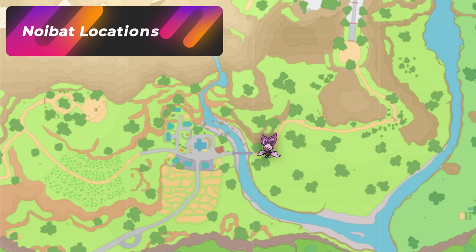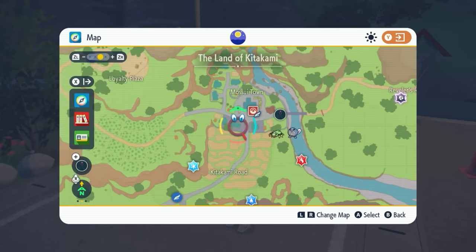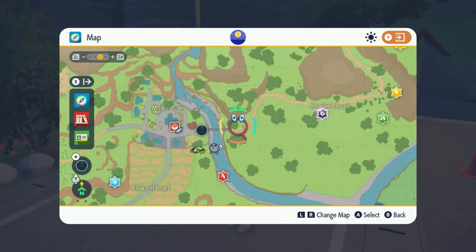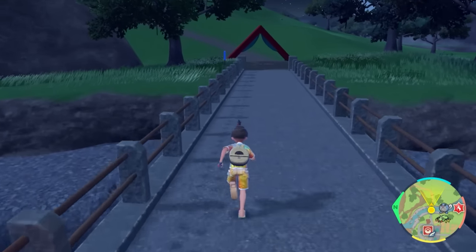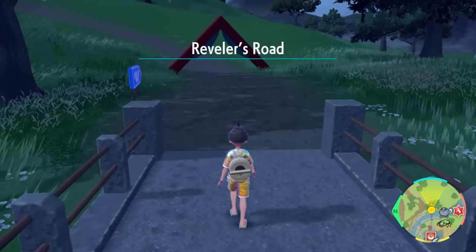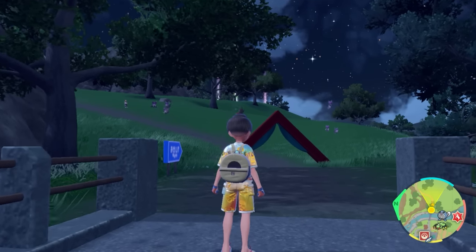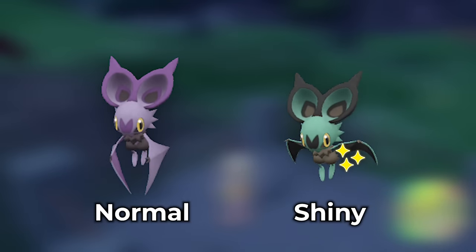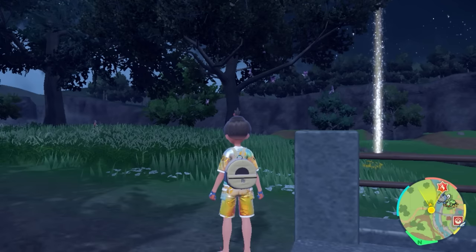The next Pokémon we're going to be hunting is Noibat, and I've got four locations for you — there are probably more in the game, but these are pretty simple. The first one is going to be the Masui Town spawn on the east side. Just head over towards this spot. When it shows Reveller's Road, they will all start spawning and flying up in the air. The shiny is going to be very obvious — completely different — so this one's very simple.